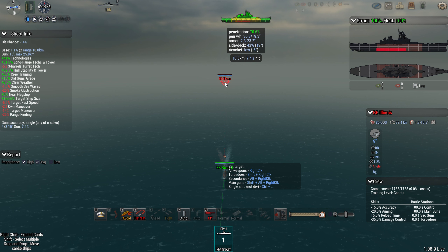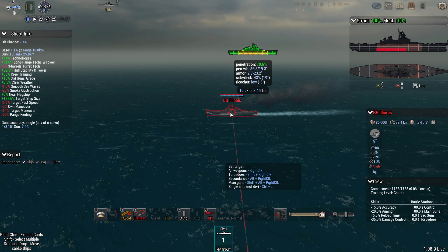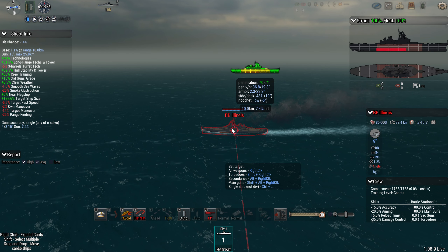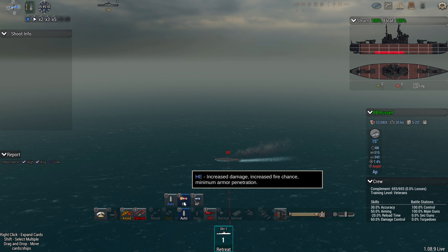Underneath this you have ricochet, which doesn't give you raw numbers for ricochet percent chance — it just tells you whether it's high, low, or medium average. Then you've got the degree angle, which I've never seen go minus before. It basically fluctuates between zero and 90 degrees. If they're perpendicular you've got virtually no ricochet chance, and if they're bowing or sterning you've got a huge ricochet chance. This only applies to armor-penetrating shots — HE doesn't suffer from ricochet.